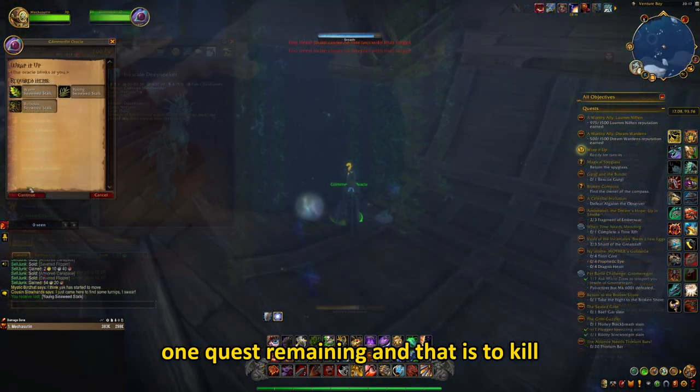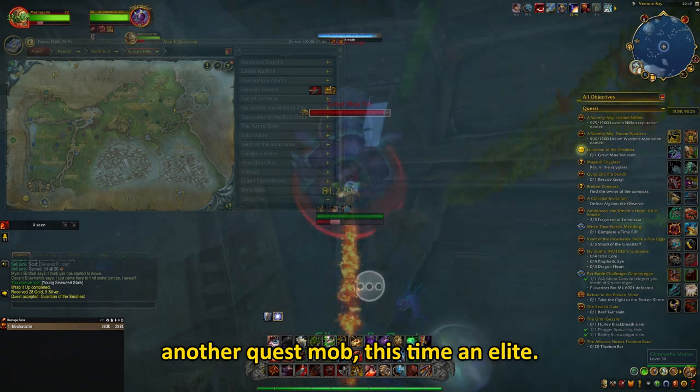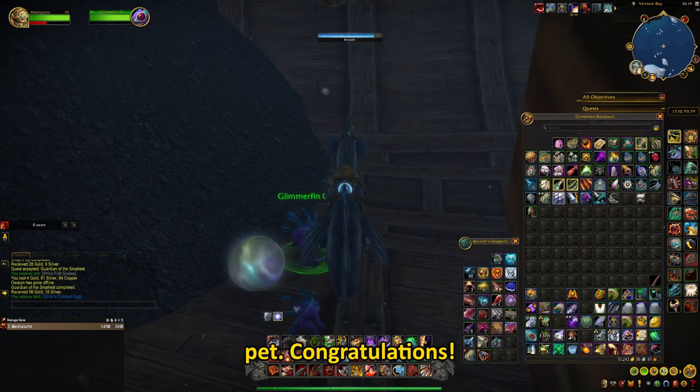After this, there is just one quest remaining and that is to kill another quest mob, this time an elite. Then you return back to the Murlocs, complete the quest and receive your Glimmer pet — congratulations!